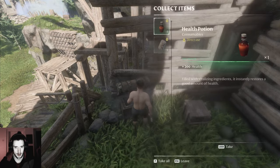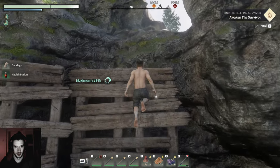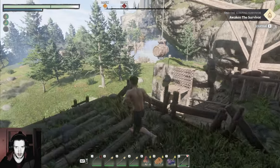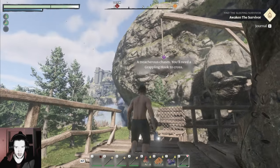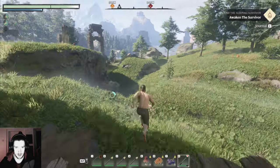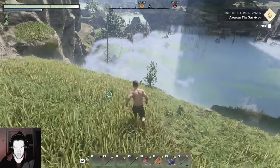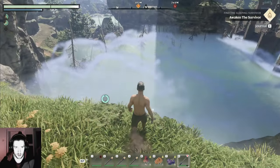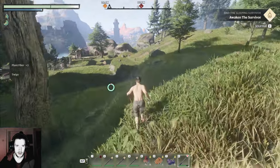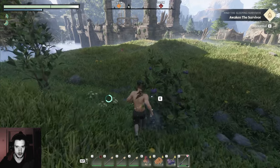Hello — take those healing items. How do I get over here? With the grappling hook, got it. I want to grab that axe. I believe I went through here and then up here — that's how I got to my special axe in the future.